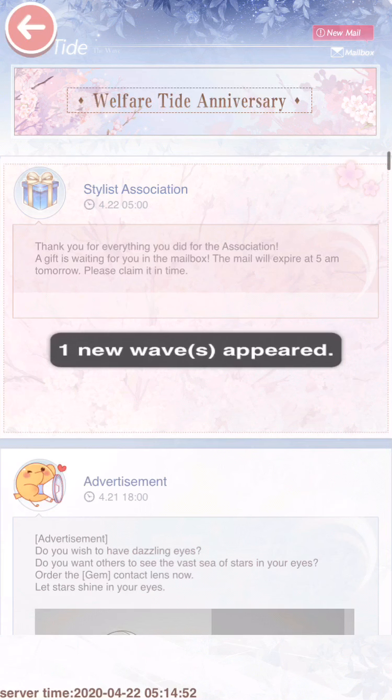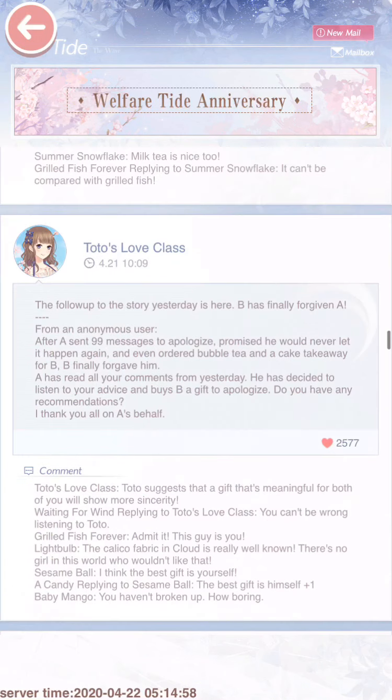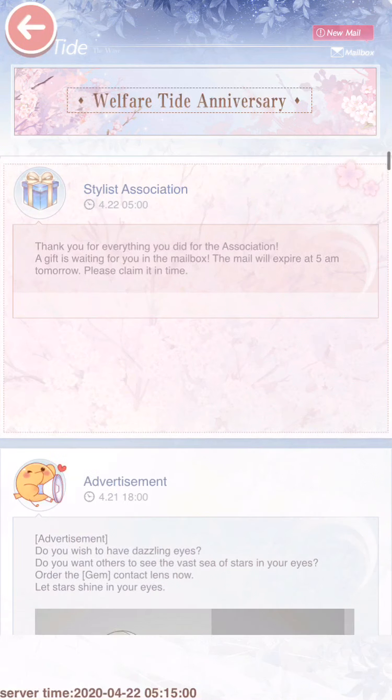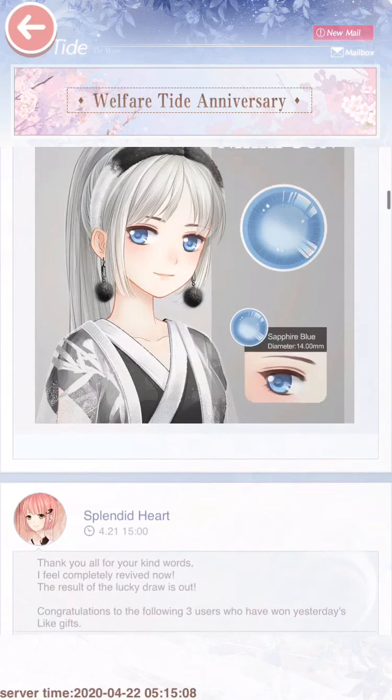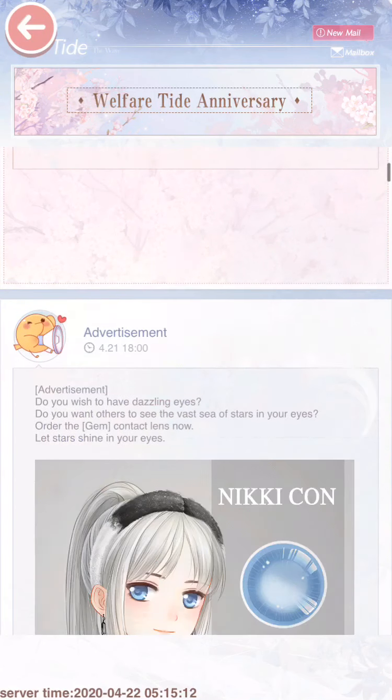First thing you want to do, pay attention to all the exclamation marks. Don't click on them just yet because there's a certain order you have to go in. You don't have to go in this order — this is just how I like to do it and how I would recommend. Just start from left to right, do everything in order, because you are going to have to pass through all of these buttons.